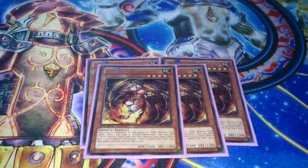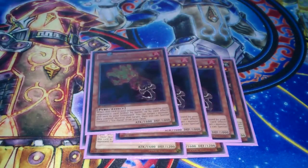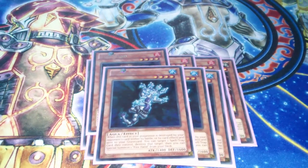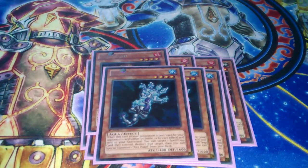Stratos, Bottomless Trap Hole, and Trap Tricks Trap Hole is pretty stacked. Next we have 3 Fire and 3 Ice Hands — probably some of the most broken floaters in the game at the moment. Seems like any deck can just play a pair or a playset of these and get away with it.